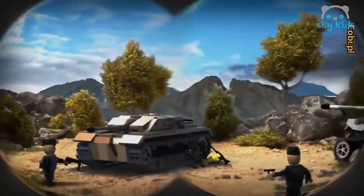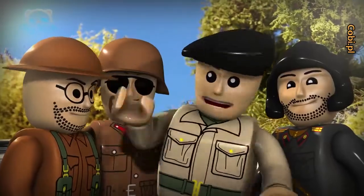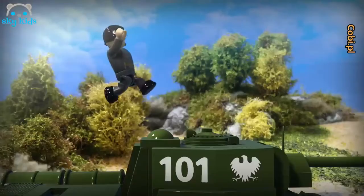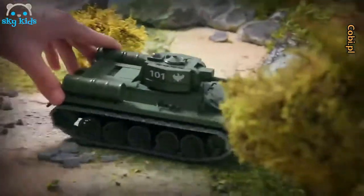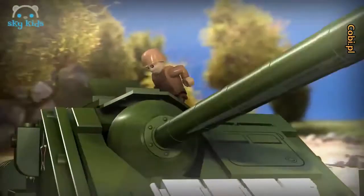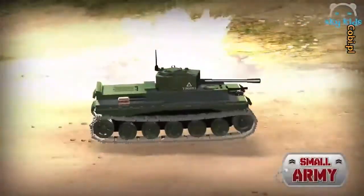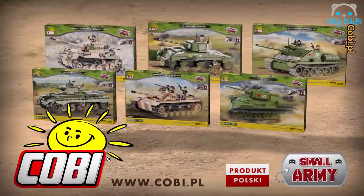Scouts have detected significant enemy forces. The self-propelled gun Sturm G6-3 and the fearsome Tiger are readying for action. We must stop them! What do the Allies have? We need to build the famous T-34 tank — it can handle the enemy Tiger. Let's also build the Cromwell and Sherman Firefly tanks, and the SU-85 self-propelled gun. Let them give chase! Discover history anew. WWII block vehicle collection — Small Army from Kobi.